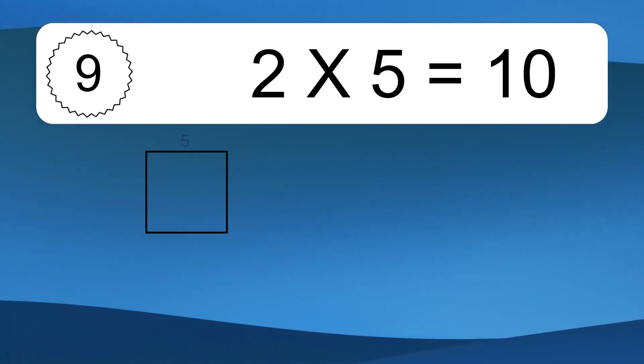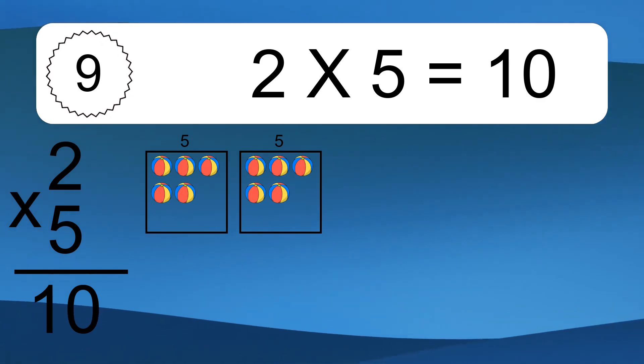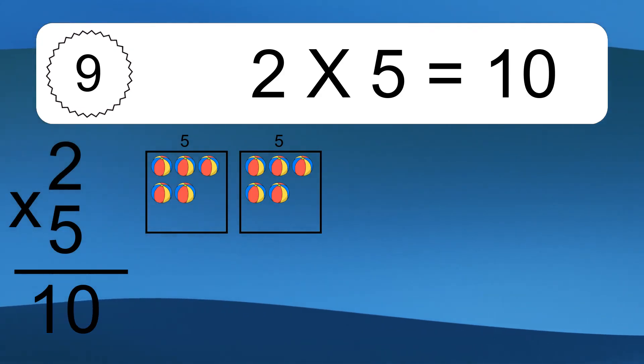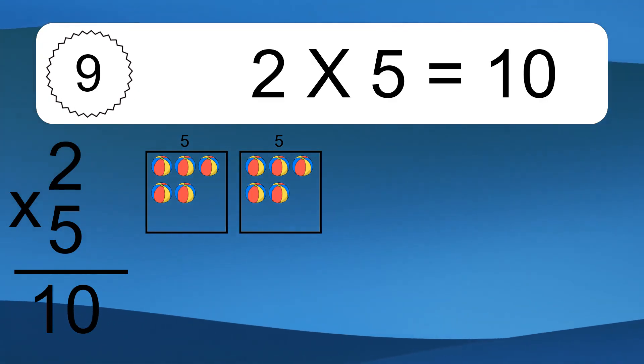2 times 5 equals 10. You will have 2 times 5 balls. This equals 10 balls.